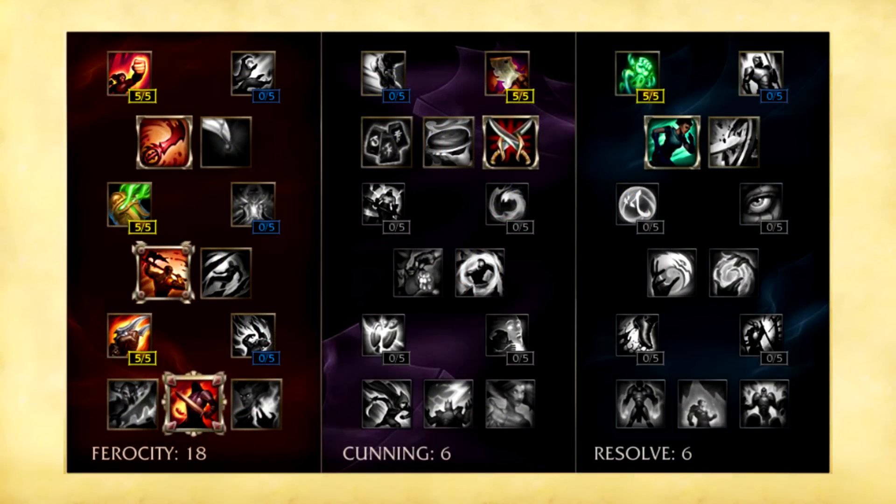The masteries. I go 18/6/6 on Master Yi. In the Ferocity tree I take the attack speed increase over spell damage because most of Master Yi's damage is from auto attacks. Then I take the increased damage, armor pen, some sustain, and go into Fervor of Battle — you get Fervor of Battle on Master Yi because he is auto-attack based, and the more damage you get per auto attack the better. It also stacks quickly with Sated Devourer and will hurt a lot. I take increased damage to minions and monsters and Assassination for better 1v1 potential when split pushing. And I take 6 points into Resolve for some extra health sustain and mainly the movement speed increase.